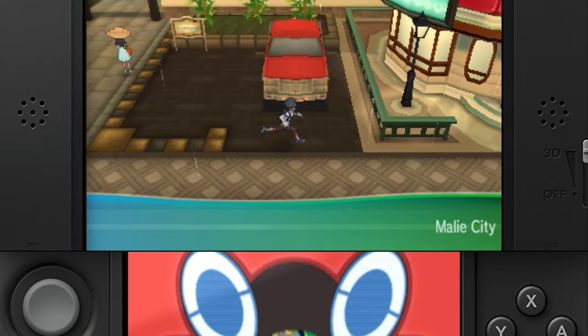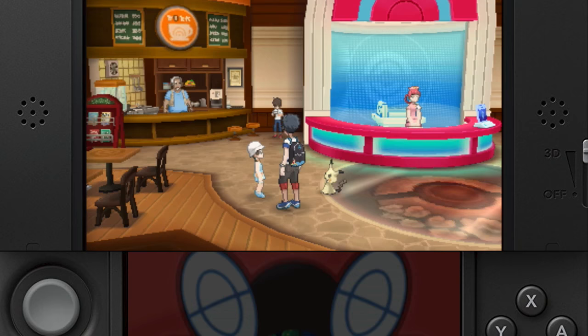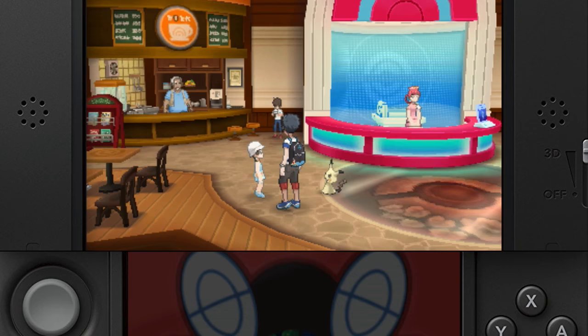The Reaper Cloth causes Dusclops to evolve into Dusknoir. It's obtained from a preschooler next to the Mimikyu inside of the Pokemon Center in Malie City, after passing Nanu's Grand Trial.